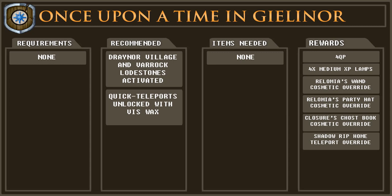One note to make is that you can't bank the experience lamps that you get as the reward. If you're going from the first sub-quest to the final sub-quest, in the third sub-quest you have to have a completely empty inventory, empty worn inventory, and no familiar on you — meaning you can't have the lamps on your character, so you're going to have to use those up.